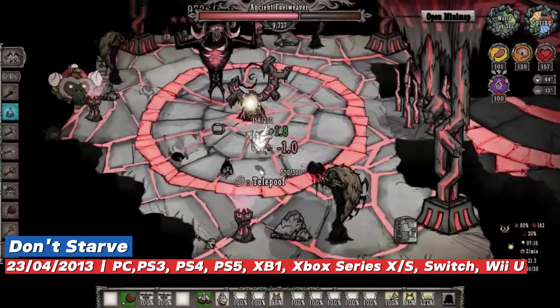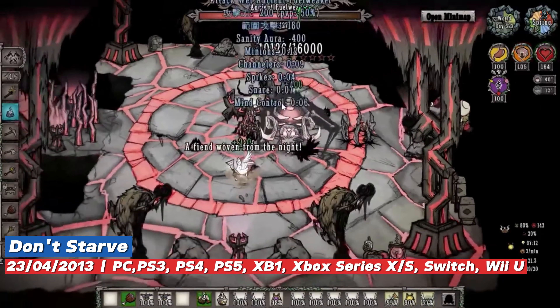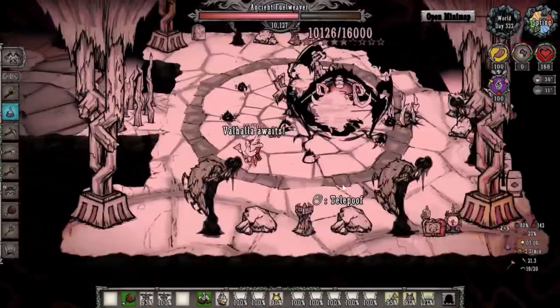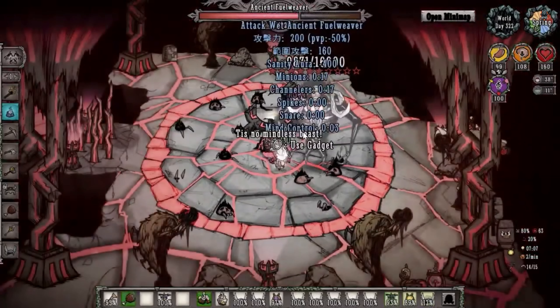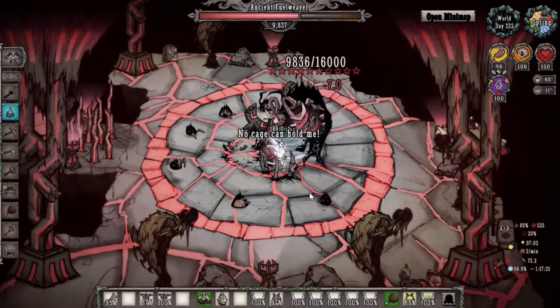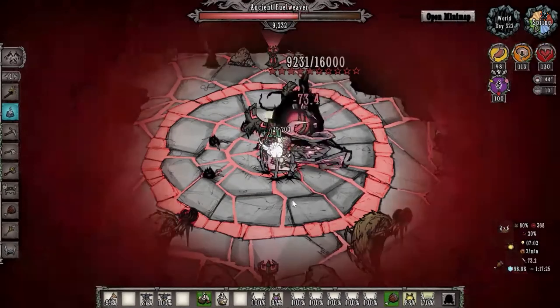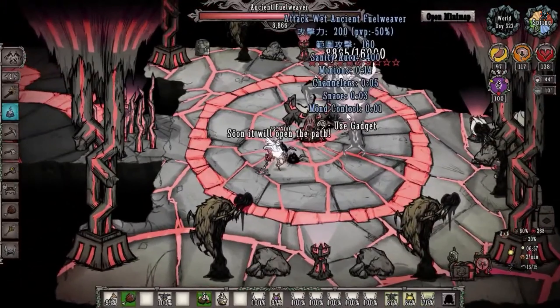Don't Starve is a dark fantasy survival game created by Klei Entertainment and released in April 2013. In the game you take on the role of Wilson, a fearless scientist who has been trapped by a demon and transported to a wild and mysterious world. To escape and find your way back home, Wilson must learn to explore the environment and its inhabitants using science and magic. Don't Starve is an open world game that gives you a lot of freedom.